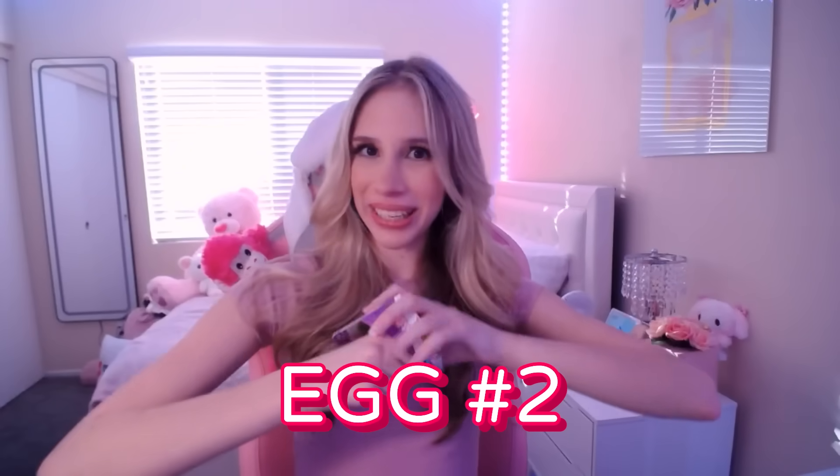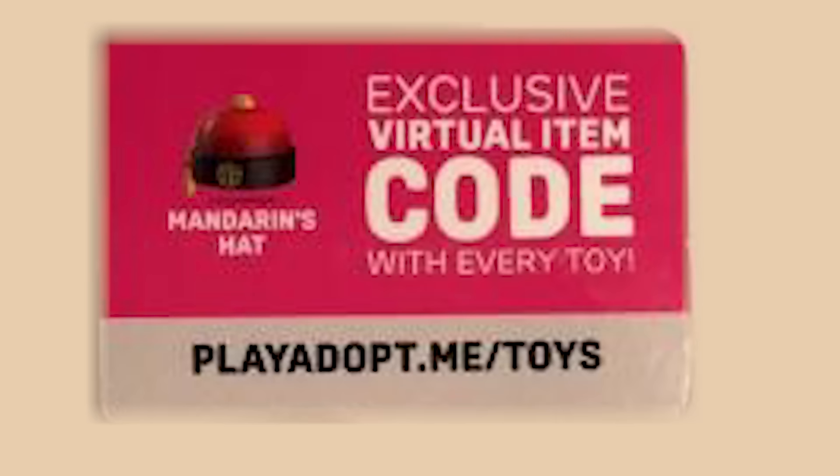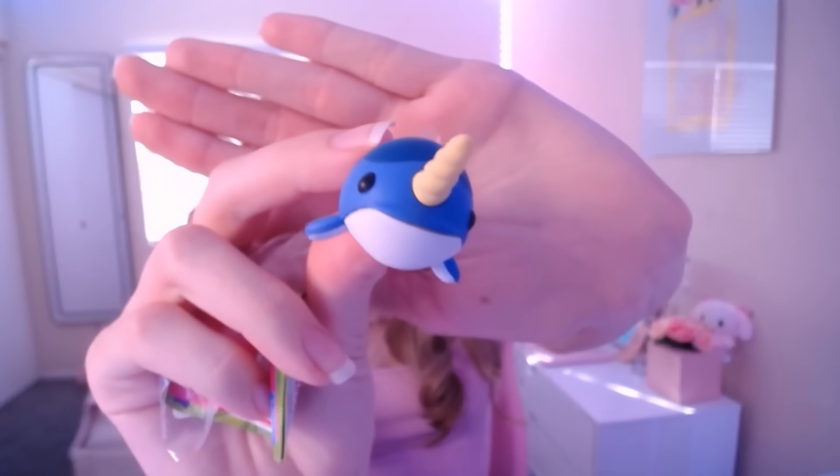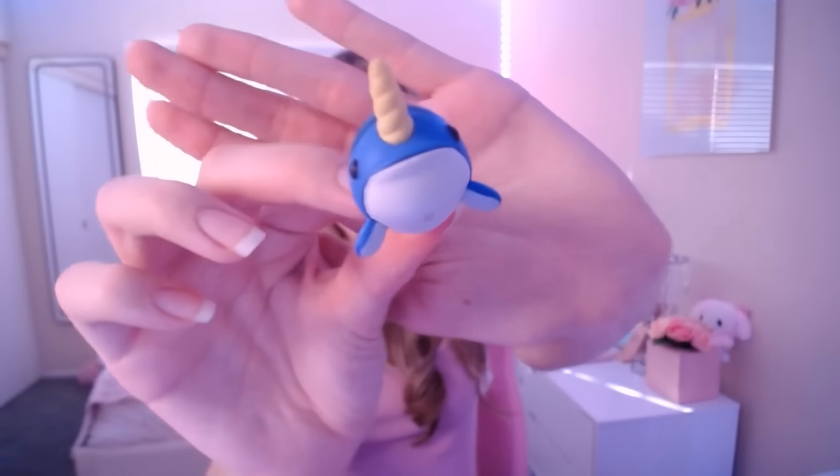Here's our second figure egg — no breaking nails this time. We got the corgi shiba inu! There should be like a warning on these toys: beware, you will bend and break your nails. Here is the little shiba inu. We got the Mandarin's Hat. Third egg — that was easy! We got a narwhal — here it is. The narwhal gave us a crystal necklace.